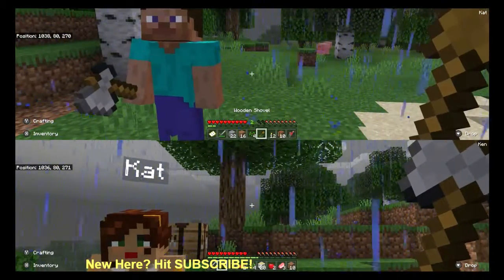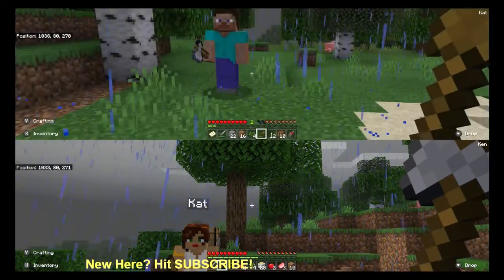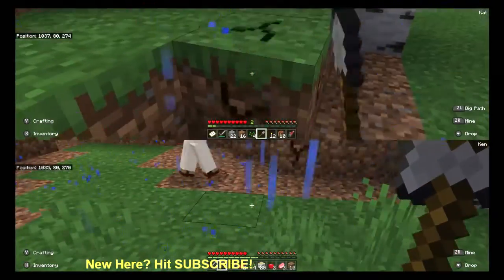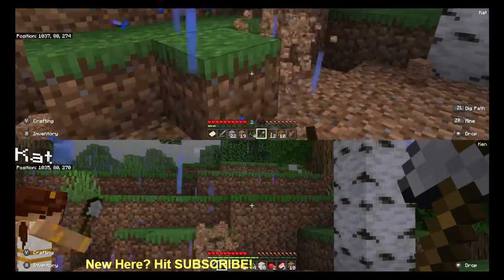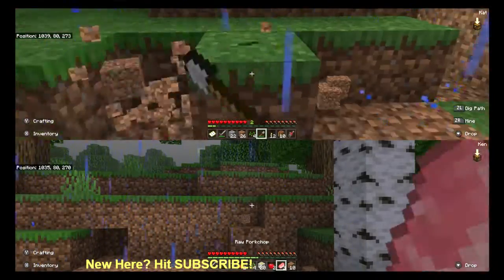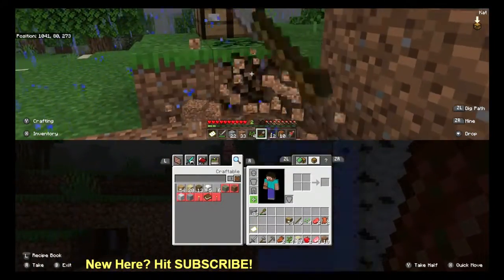There you go, there's your shovel. You can just take your shovel and go like this on the dirt — see what I'm doing? You can get rid of some of this dirt right in this area. I want to keep this hole right here though, as a hidey hole.